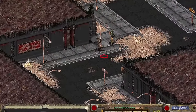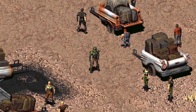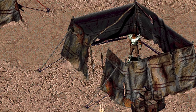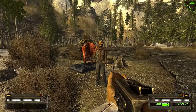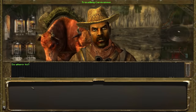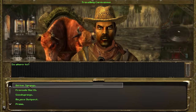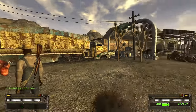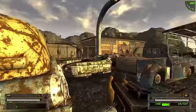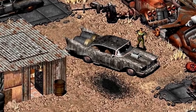Another way you could fast travel in the classic Fallouts was via caravans. You could come across caravans as you fast travel yourself in the wasteland and ask to join up with them, or you could find caravans in settlements and ask to accompany them to your desired location. This feature is missing from Fallout New Vegas, but using the mod Caravan Travel we can re-implement it. Caravan Travel adds caravans in every settlement in Fallout New Vegas and allows you to fast travel safely with them so you won't have to encounter any enemies.